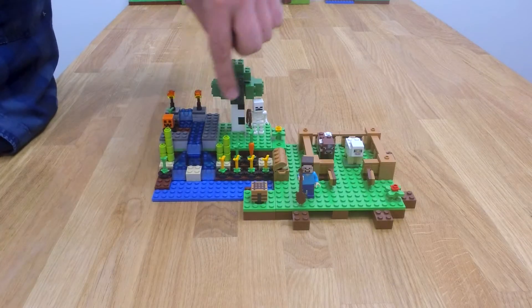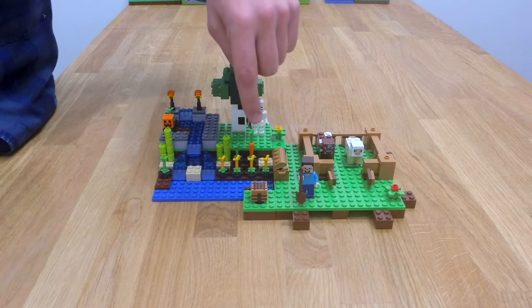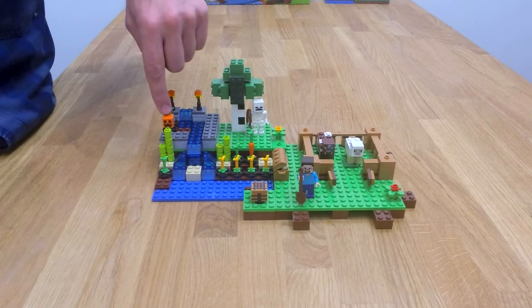The skeleton is lurking in the shade of this tree. Here you have some farming going on and there's a nice stream running through here. And here's his crafting table which he can make stuff with. And here's the pumpkin head.